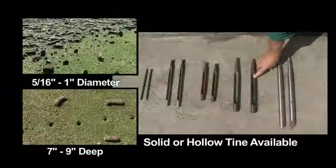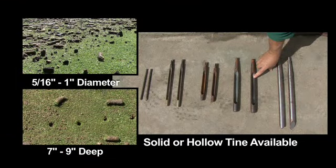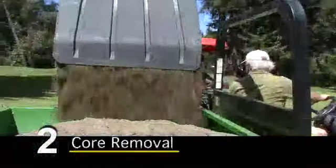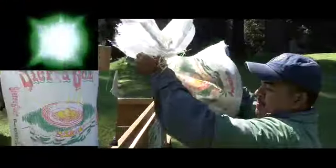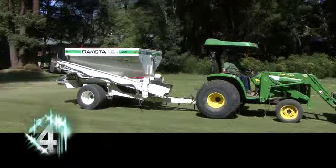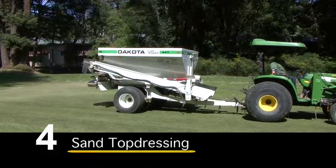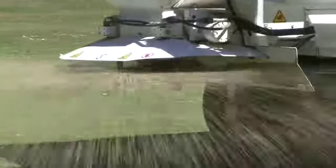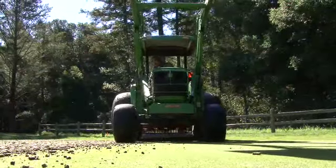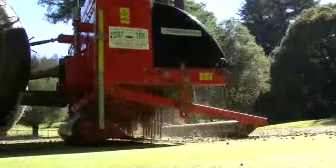Our five-step service involves: first, deep tine aerating with either hollow or solid tines. Typically, we aerate with hollow tines so as to pull cores out of the ground. We then harvest those cores, which are typically very clay and should be gotten rid of. We then slit seed. Afterwards, we'll come through and sand top dress with a USGA top dressing sand. Our final and fifth step is to drag the sand into the holes. We are willing to offer any one or any combination of these five-step services that our customers would like us to provide.